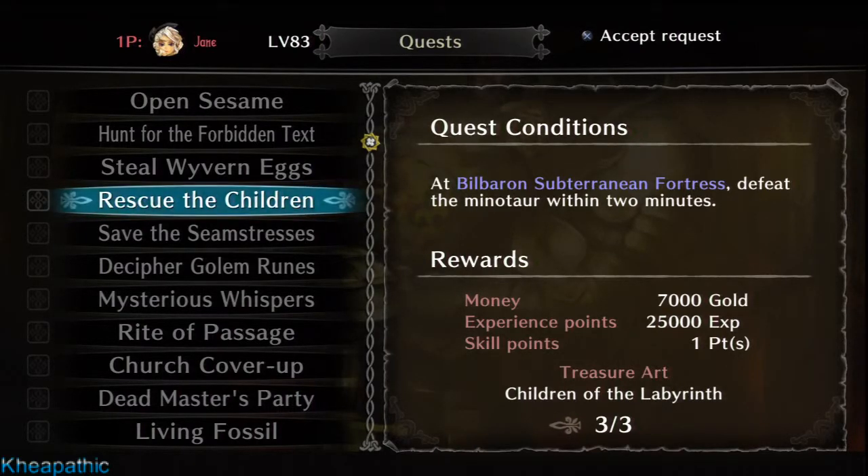The quest I'm going through right now is Rescue the Children. As you see on the quest conditions at Bull Brawn Subterranean Fortress, you need to defeat the Minotaur within 2 minutes. The Minotaur being the boss at the end of Route A.